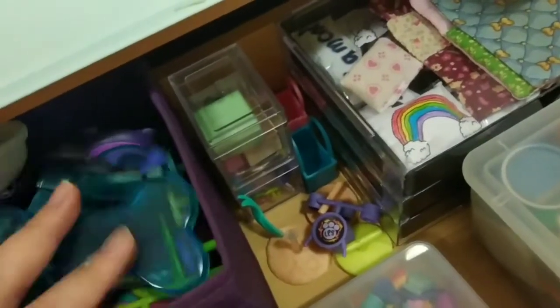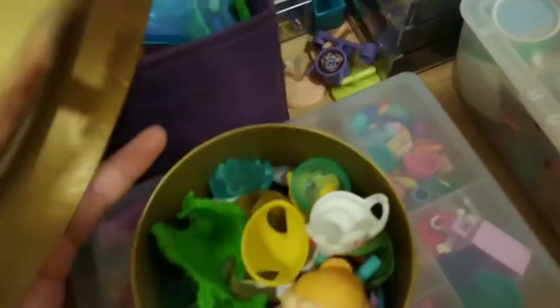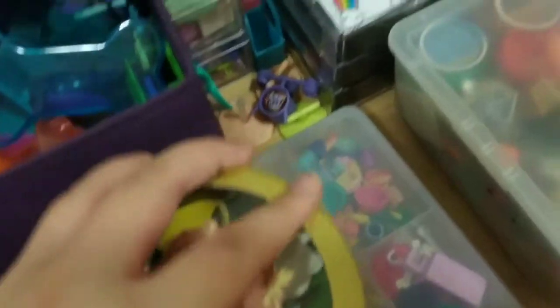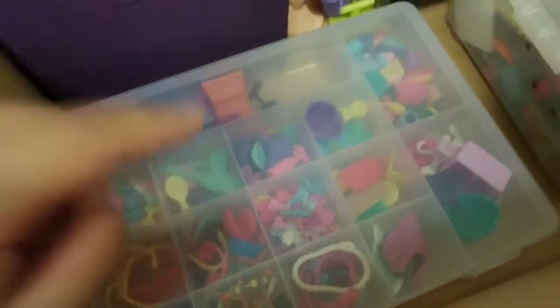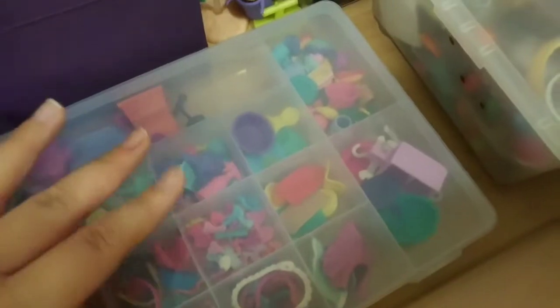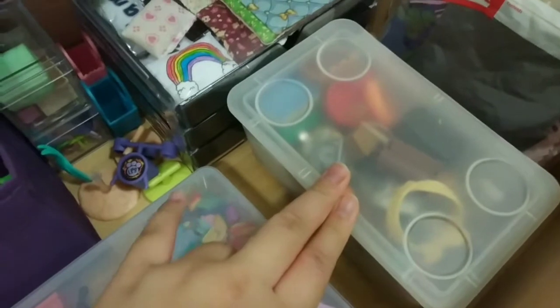Here I have my medium accessories — there's not a lot of space, so I keep them here. These are my hungry pets and thirsty pets clothing. I have a lot of hungry pets and thirsty pets because their accessories — like the foods and stuff — are really nice. This is where I keep all my accessories. I have my clothing and then my Hasbro ones, because I like keeping them separate.